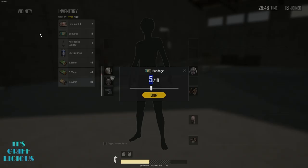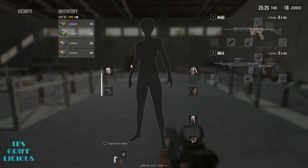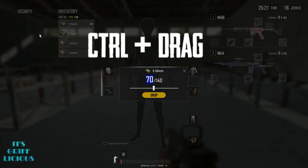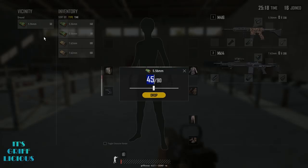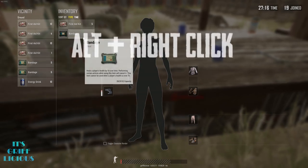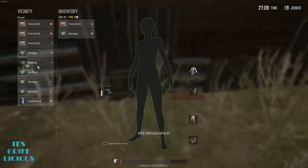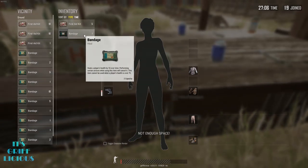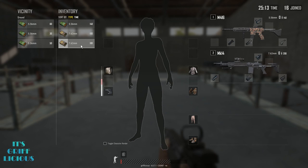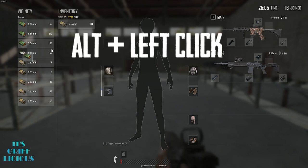The next big inventory management tip is the ability to drop controlled amounts of certain items from within your inventory, such as things that stack — ammo, meds, and equipment. The first way is to hold Control and drag an item to the ground, which prompts you to select the amount you wish to drop via a slider or by keying in a number. The other method is to hold Alt and right click a particular item, which immediately drops half of whatever amount you're carrying — very useful for sharing items with another player. If you want to drop something instantly, hold Alt and left click that item.